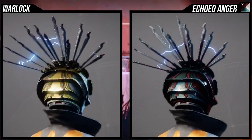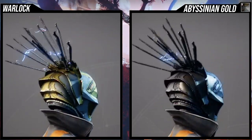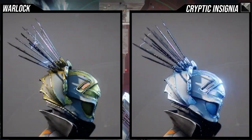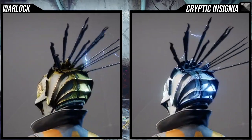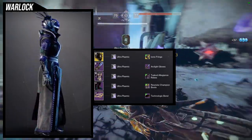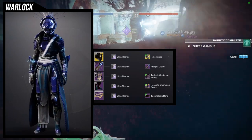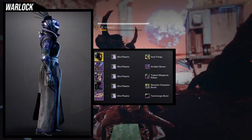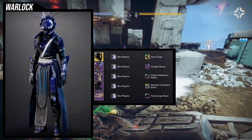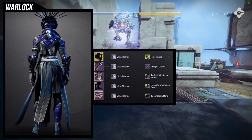For example, Echoed Anger — I see no whites, I see no browns. It's just red and that blue steel, which is really cool. Same thing for Ancient Wisdom — a lot of that's going to be gold with the off color being a copper color. Overall, I'm happy with what I'm seeing with the shader. As for the example set, I ended up going with Tusk Allegiance robes because it reminds me of Caiatl's theme of armor. The Arms Arc Light gloves because I want some electricity, since obviously the Ionic Fringe has electricity going through the needles on the head. And then for the boots, Resolute Champion boots — just because it looks cool, there's no further thought process for that.